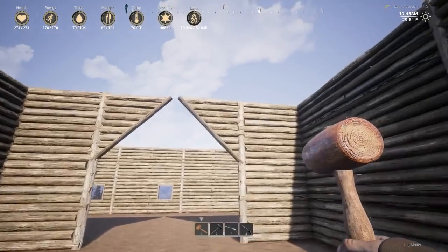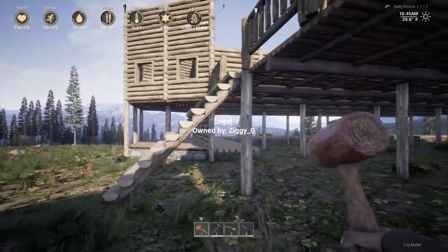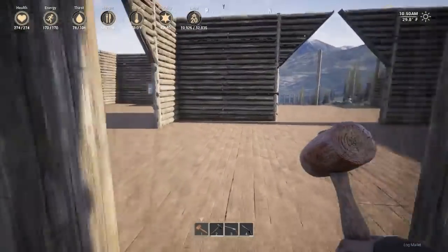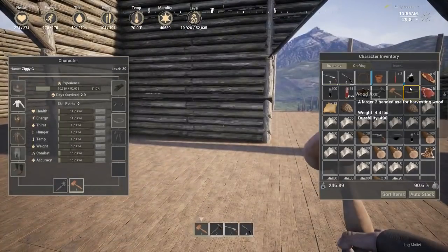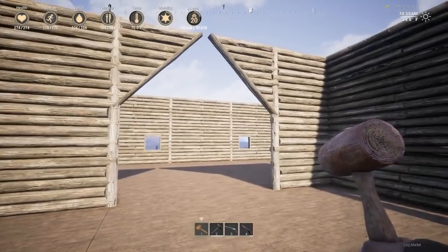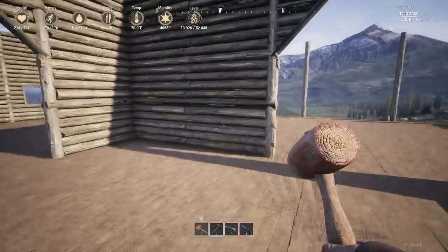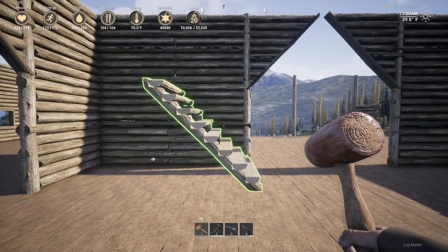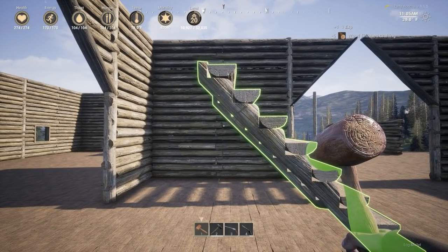We could go from this wall here going up and then over, or we could do the same here. The staircases are quite steep. Let's try something. Let me eat something first — the food and water seems to be going down a bit quicker. The only problem with placing a staircase there — actually it might not be a problem. If I were to place a staircase there...